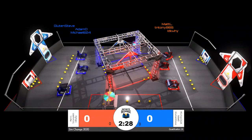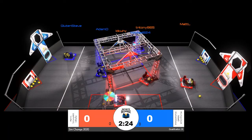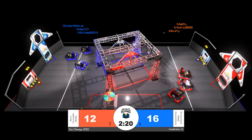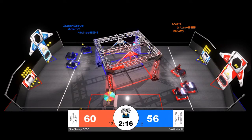Countdown underway. Match 26 begins. Going for the power cells on the initiation line, we have Glute and Steve for the Blue Alliance, Matt L for Red. Those are also the two first robots to start firing.